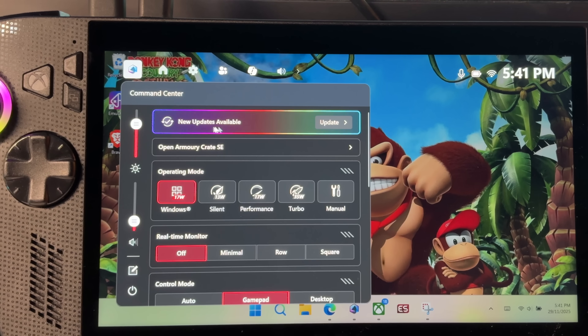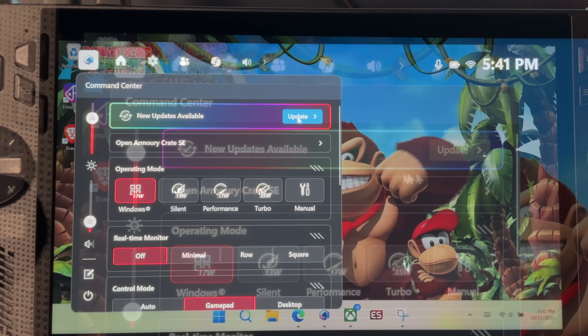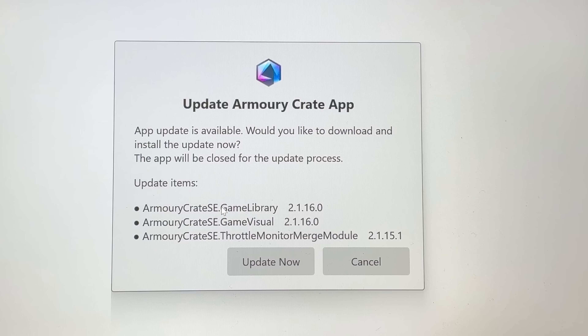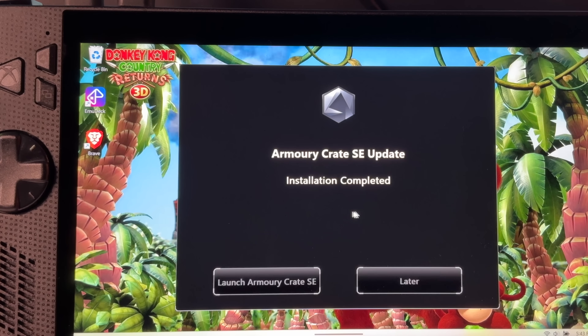We also get a snazzy new update notification in Command Center now, and when we tap on it, it takes us to the Update Center in Armory Crate. Tap Update, double-check what's going to update, then tap Update Now — and this 2.1.16 version only took a few minutes to install.